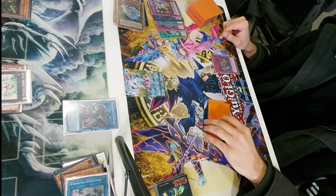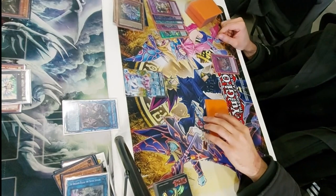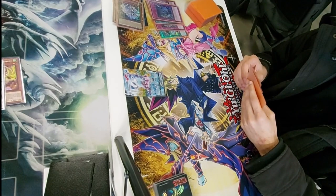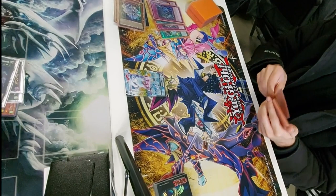He activates Evenly Matched at the end of the battle phase — so he did set it from his hand, which I definitely didn't expect. Although if I thought about it a little more, I probably should have been able to read that. Regardless, it's not that big of a deal because we still have access to Zeus. Even though we lose both our Tri-Brigades and our face-down Featherstorm — which I forgot to chain, and I definitely should have, just in case he had a hand trap like Nib — I go for Downer Zeus in Main Phase 2, and that's pretty much all we can do.